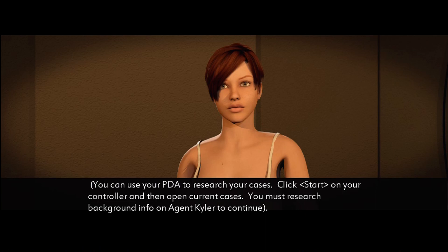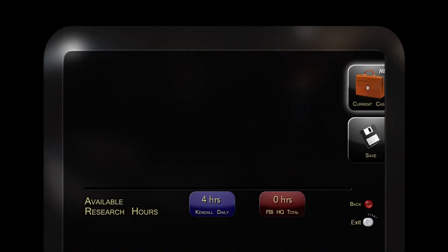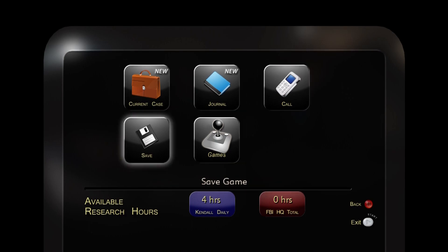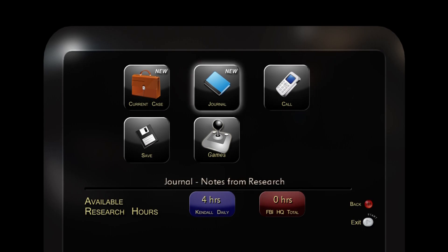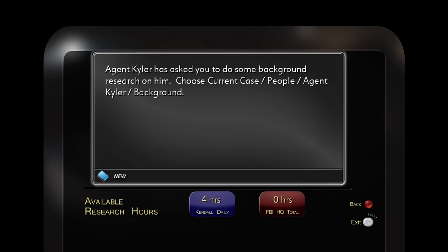You can use your PDA to research your cases. So I have to research Agent Kyler. Pop open the PDA — you get a nice almost full body shot of her unsupported chest. At least it didn't linger too long or give us a close-up. We have new things in the journal and in current case. It looks like at the bottom it says available research hours — apparently we have four hours to do research, and presumably each action will use up time.